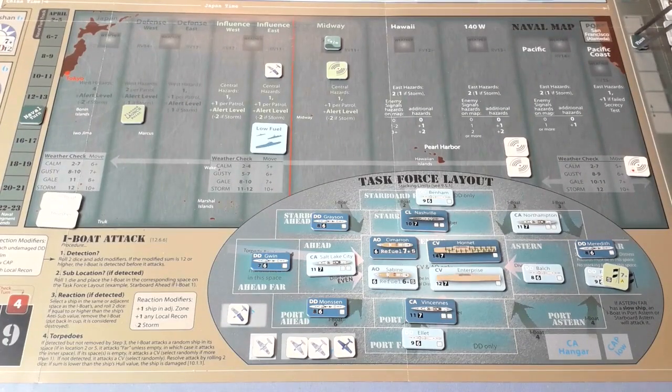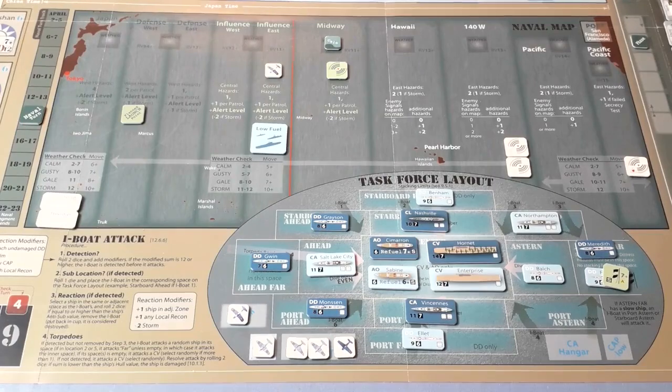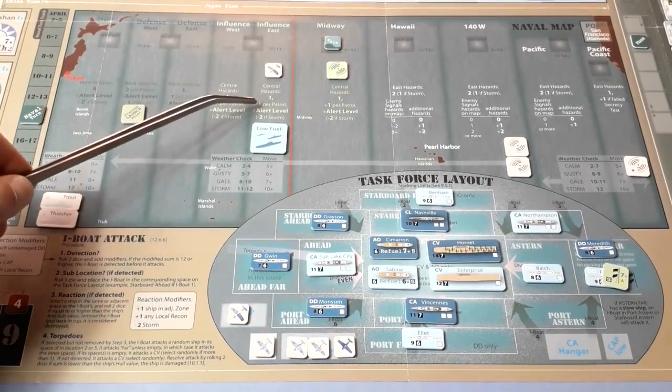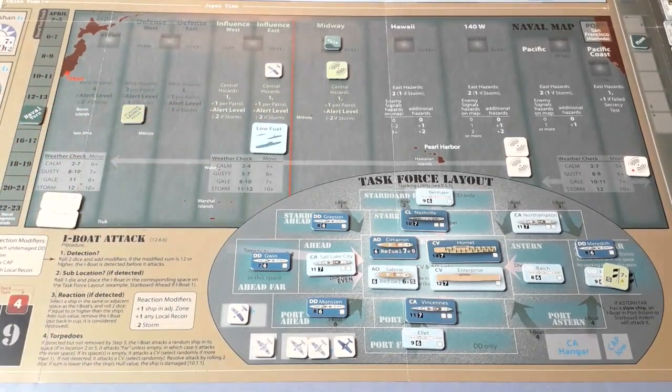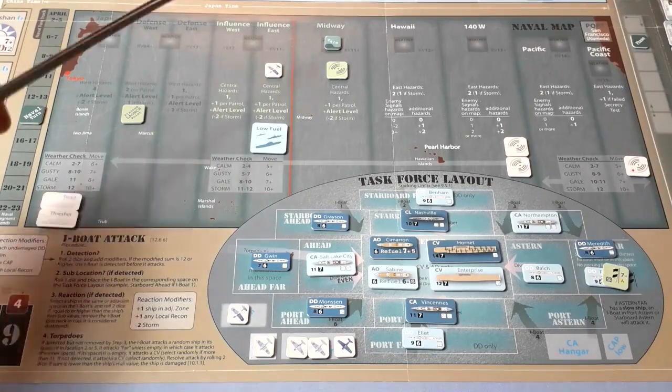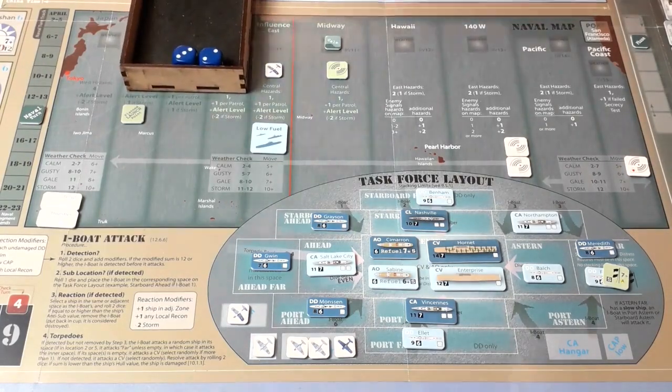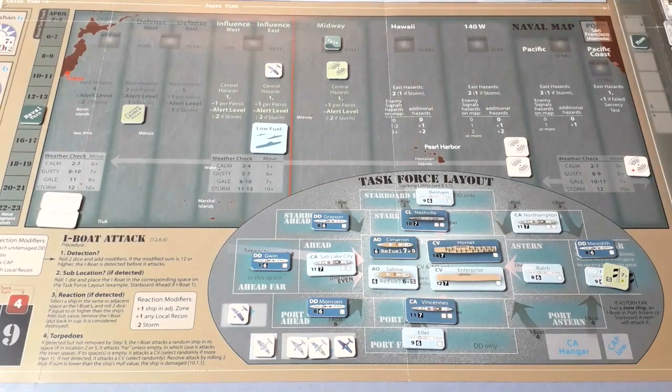It's the dreaded hazards. For this sea area: central hazards, one plus one per patrol — that's three. Alert level zero, and it's not a storm, so three again. But first, I keep forgetting — weather check before hazards. Rolling... eight. Gale again. Right, now hazards: three from the central pot.